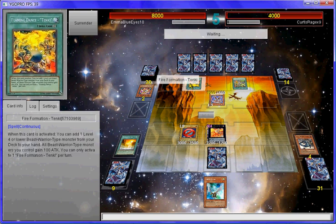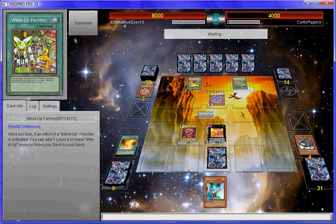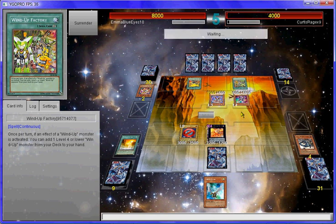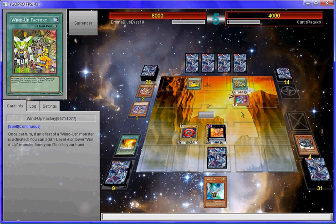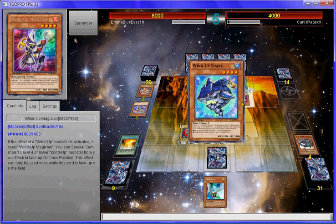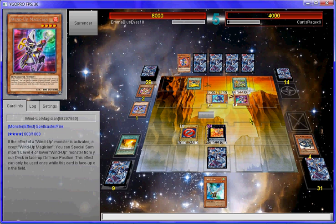Very simple strategies but very effective I feel. A flaming dance or Fire Fist card combined with Wind-Ups — I've never actually seen that combined in a deck before. Maybe Dev Pro will help me get back into the slightly more competitive side, because it's an automatic dueling system so you can see more easily how things are going. He gets to special summon Wind-Up Shark — here we go.